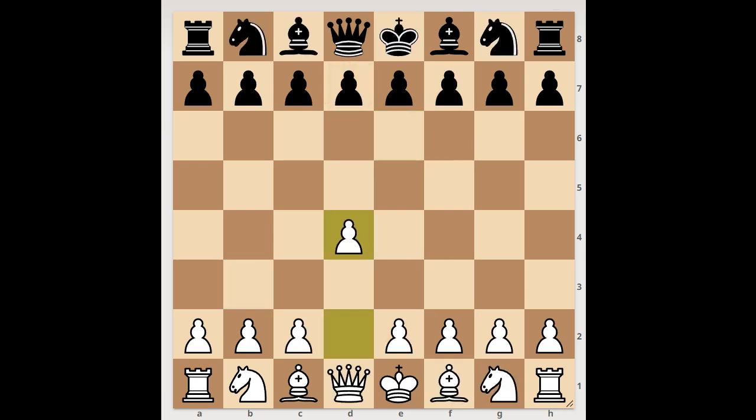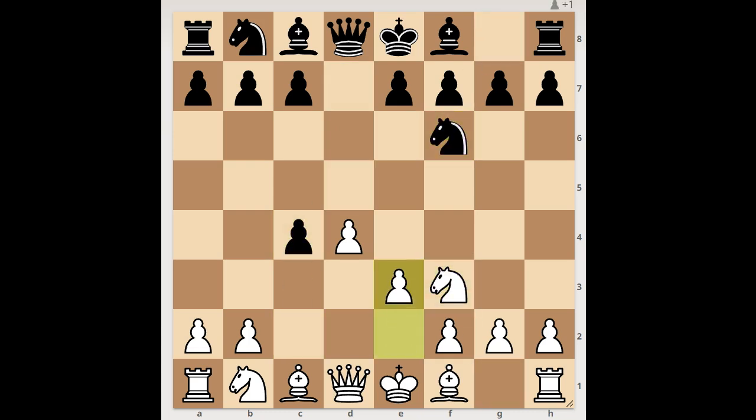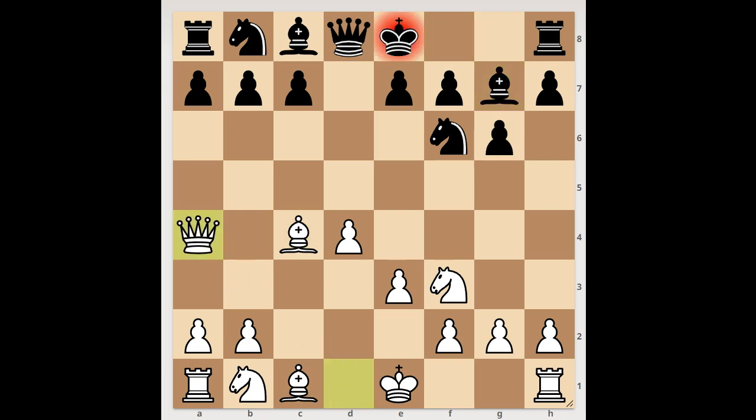Next game. D4, D5 — the Queen's Gambit accepted. Knight to F3, Knight to F6, E3, and now G6. Bishop takes on C4, Bishop to G7. Queen to A4 check, Knight from B to D7. White to move. How should White continue his development? Or, if you wish, what is the best move for White in this position?